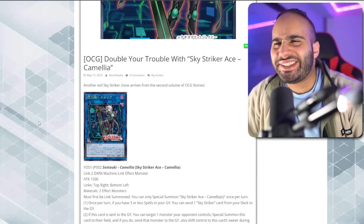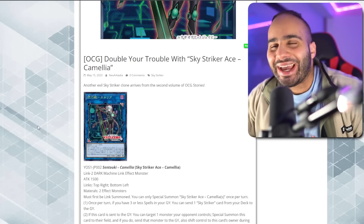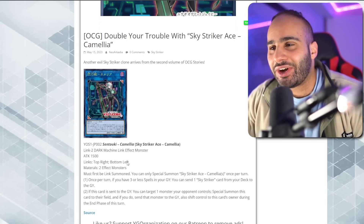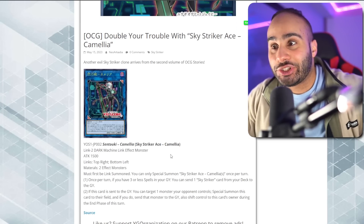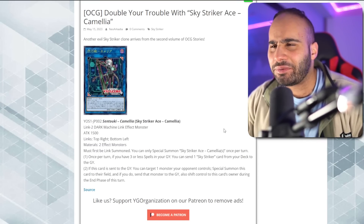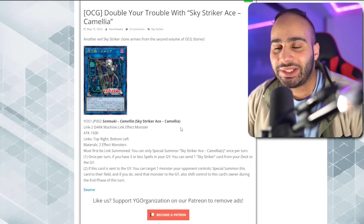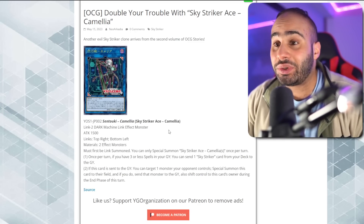What is going on guys, this is Miasin and today we just got a new Sky Striker Ace Link monster for the deck. I don't even want to spoil it but oh my god, this card — even though it's a Sky Striker Ace monster — it might be good in decks other than just Sky Striker. We're going to be taking a look at it and review it in depth to tell whether or not it's going to change everything for the TCG and potentially the OCG as well, because they have three Kigari and two Engage now.